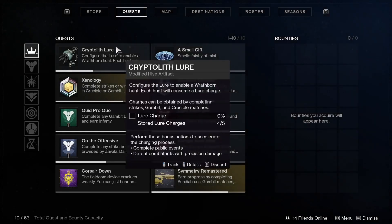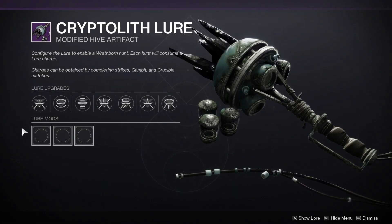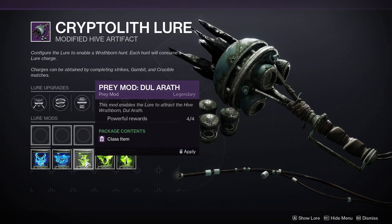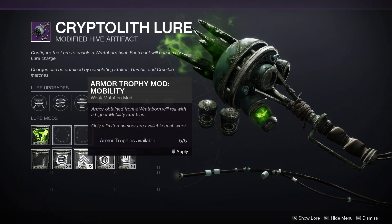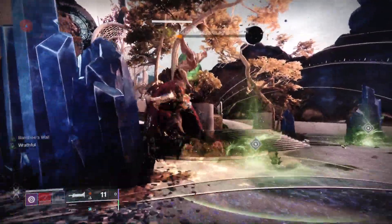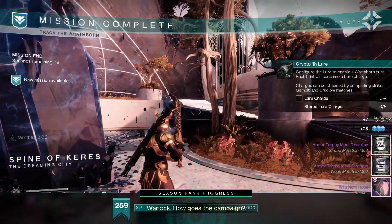Number 1: the Wrathborn Hunts. The Cryptolith Lure, which you can find in your quest tab, is part of the Season of the Hunt, and from there you can select which armor item you want to get from the end of the activity. What makes this so good is that you can also select which stats the armor should drop with, making Wrathborn Hunts probably the easiest way to farm for stat-specific armor rolls each week.